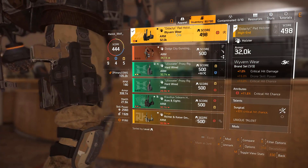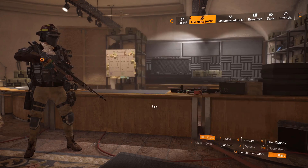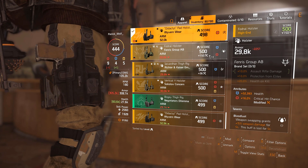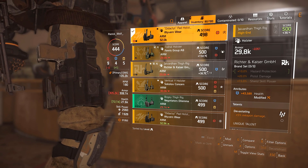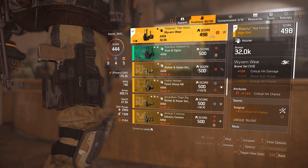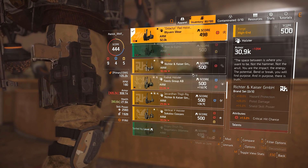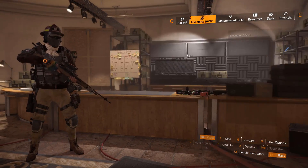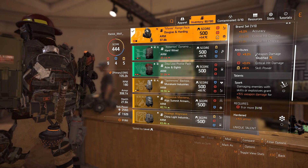The holster is something you can decide upon yourself. You can go for Precise — 5% extra damage — or you can use Bloodlust: whenever you swap a weapon, it gives you 15% damage. I've gone for the crit chance because it gives me a massive amount of crit chance. It does help the build — I see more crits, and it's got crit damage because it's a Wyvern Wear piece. For the backpack: 9% weapon damage, 3% crit damage, and 4.15% skill power with Spark and Hardened.